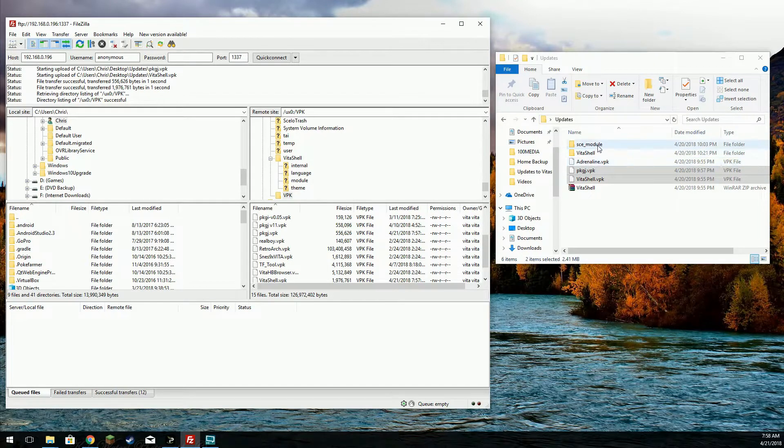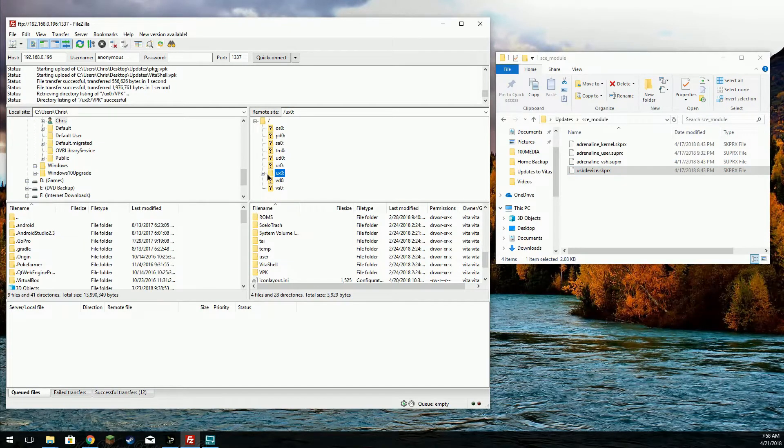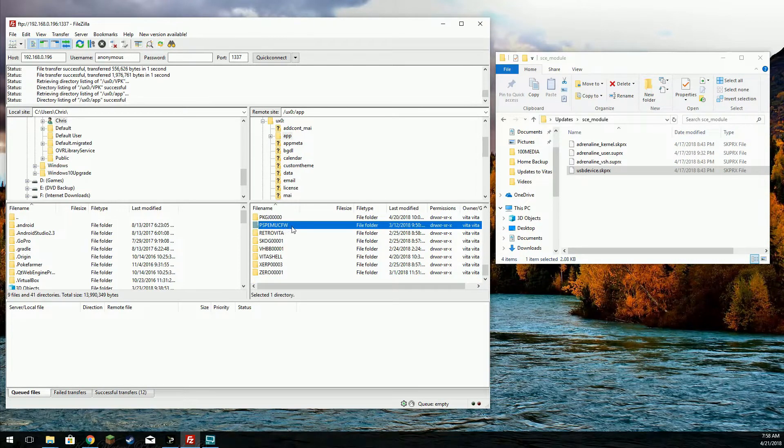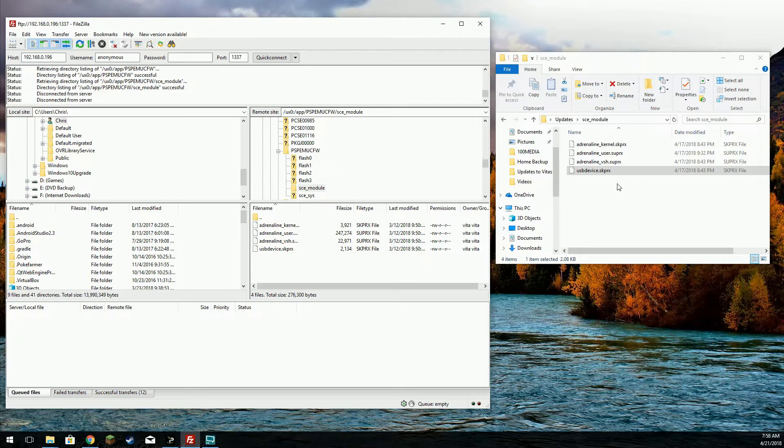If you change the Adrenaline VPK to ZIP and extract it, in the SCE module folder you'll have four files. Those are located at UX0, in the app folder — scroll down until you find the PSP EMU CFW or custom firmware folder. There you'll see the CSE module folder. Delete those files and copy the new ones over to replace them. That's pretty much all you have to do to update Adrenaline if you already have it installed. You could go through the full install process, but I'm not going to do that in this video.